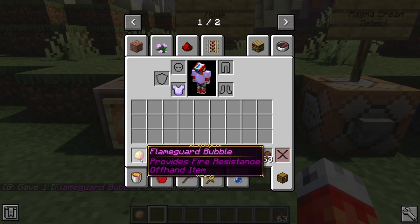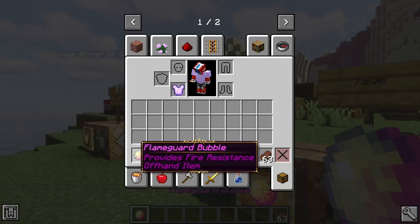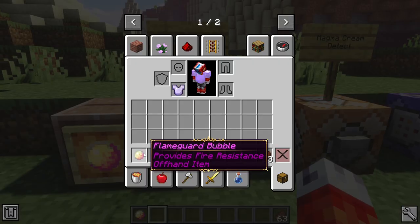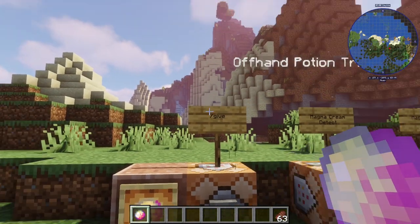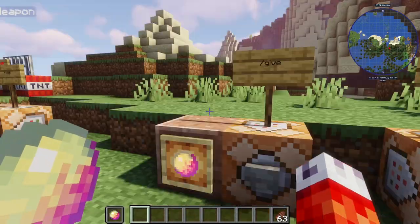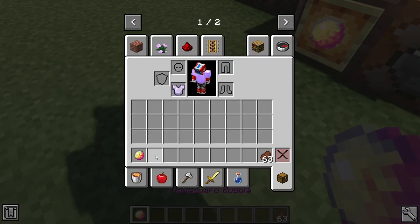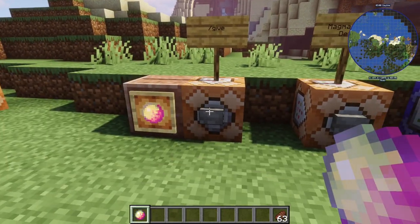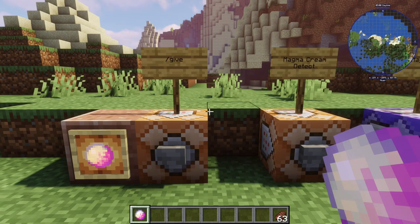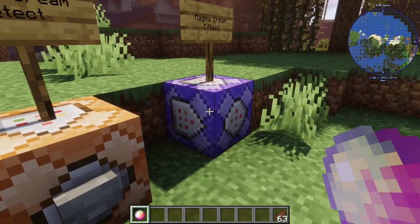It says 'provides fire resistance' and 'an offhand item,' though that text is also purple — maybe I'll go back later and change that to gray so it doesn't conflict. So I have our Flame Guard Bubble, and if I hold it in my offhand, I don't have fire resistance — nothing. It has the enchantment glint just like we set up, and it has our text, but we have nothing else going on. In a second, we're actually going to add the effect in a repeating command block.